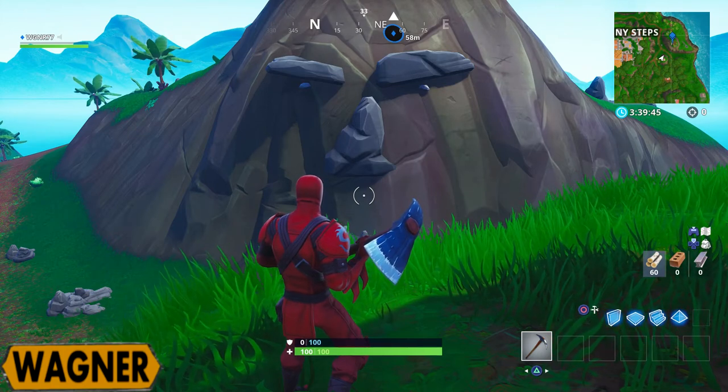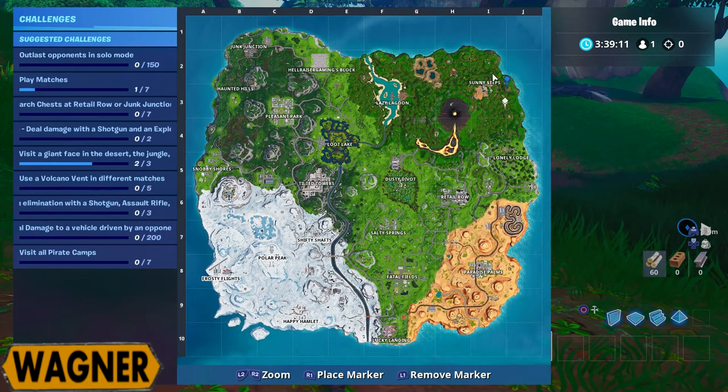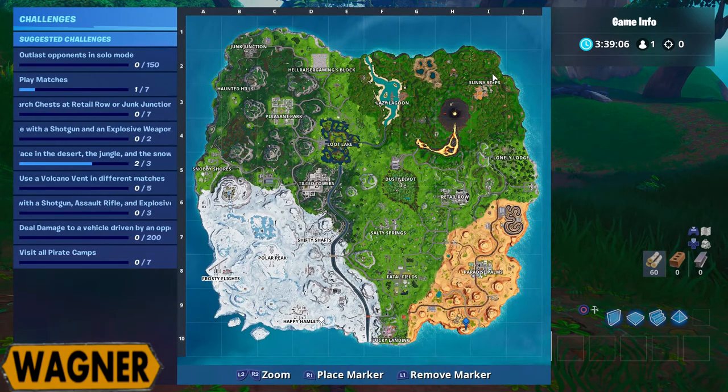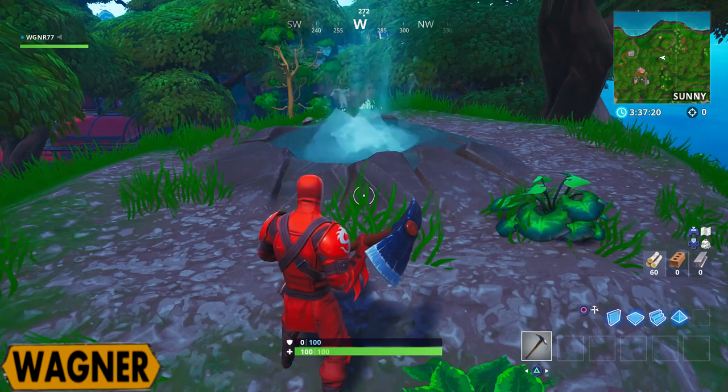I showed you all three faces — this means you complete the challenge, and this also means you get five stars for your battle pass. So again, on the map: we have the jungle face east of Sunny Steps, then we have it above Westworld right here, and then we have it east of Happy Hamlet right here.